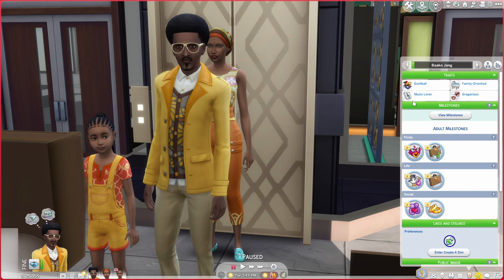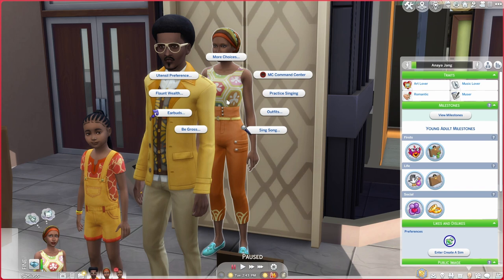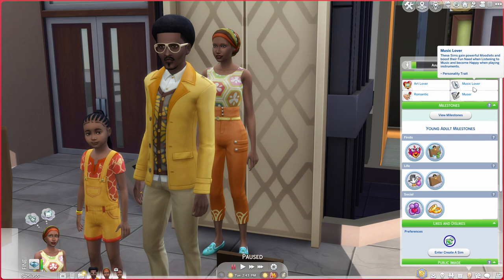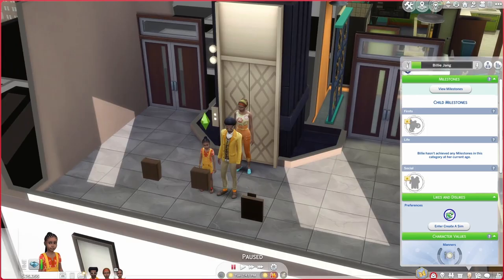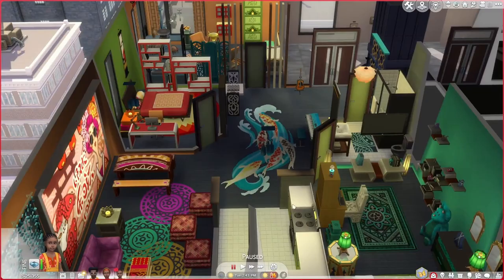Let's have a look at Anaya. She's an art lover, romantic, music lover - also a music lover, perfect, and an amuser. So very artsy. Let's do an apartment that is very artsy. We've got little Billy and she's a goofball. So I think we have a plan - we're going music lover, artsy kind of vibe, which they kind of have going on. It's very eclectic, let's just put it that way.